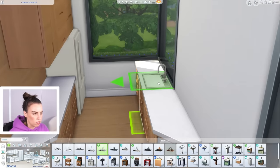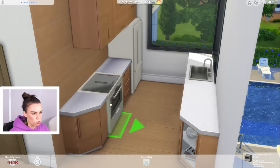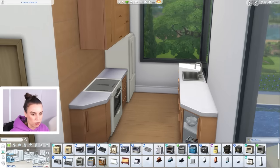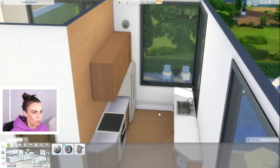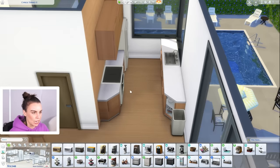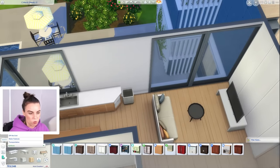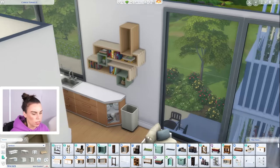A nice spot for the bin. I'm keeping all the kitchens really plain and not putting too many appliances in, for the same reason I mentioned before — we don't want too much lag. Let's pop this on the wall. I do really like this couch and we could do a similar furnish to the last place but just in different colors.